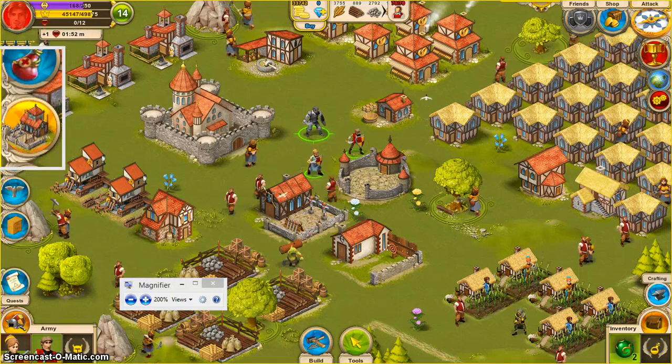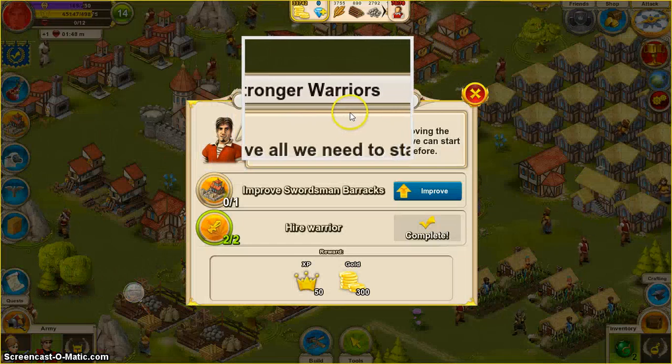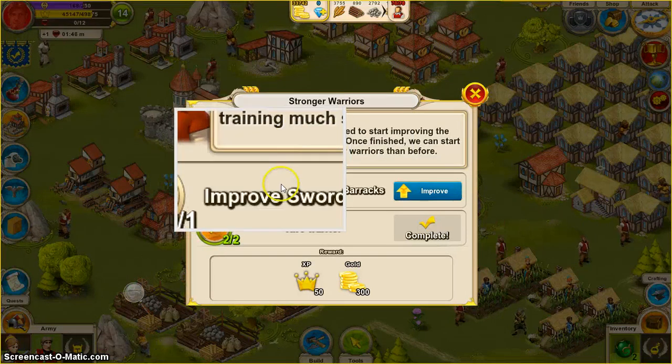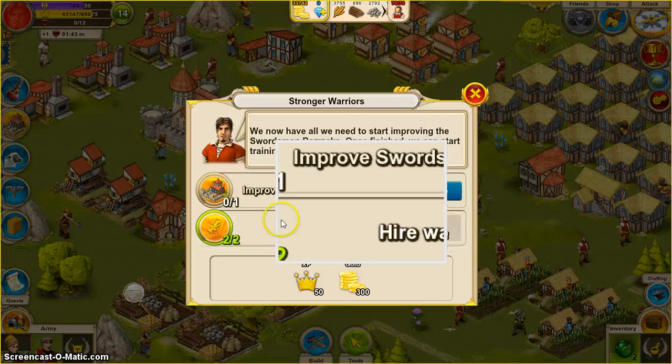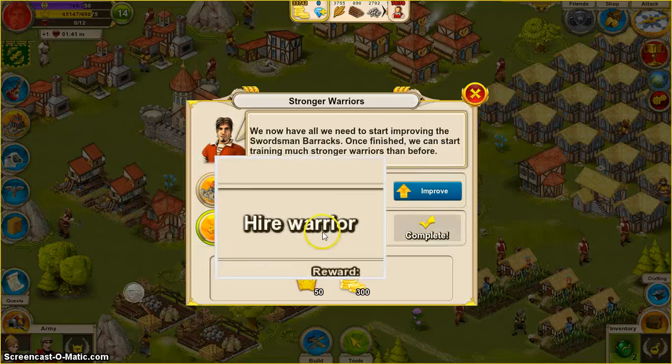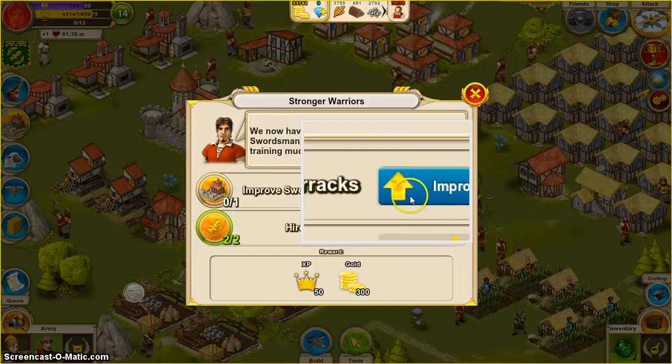So pretty much I have a quest. Here it is — Stronger Warriors. Pretty much improve your Swordman Barracks. And the other requirement is hire a warrior, which I've already completed. So let's go ahead and improve my Swordman Barracks.